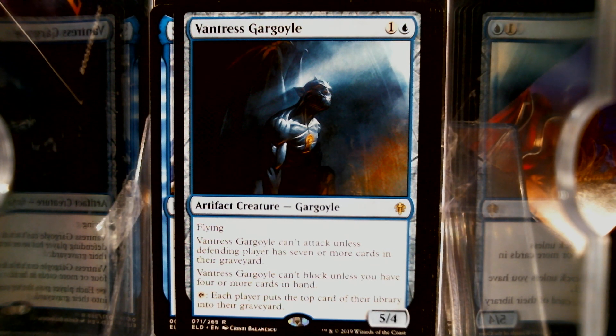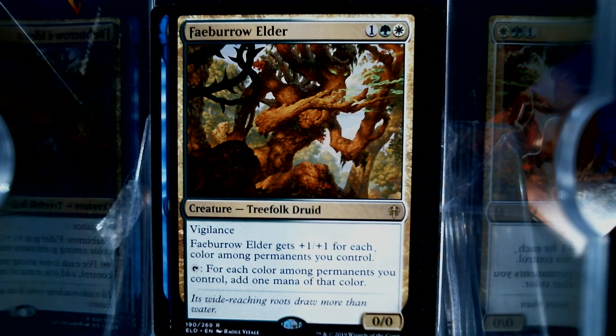We have Fable Elder. I kind of like this one. Of course, it begs the comparison to the Elf from Eventide, but it's automatically a 2/2, and it's automatically going to tap for two.